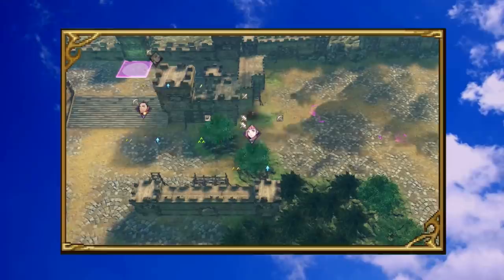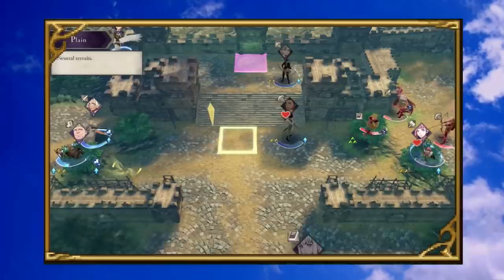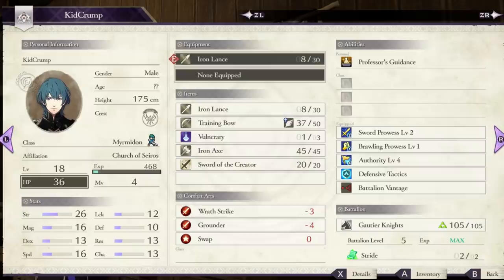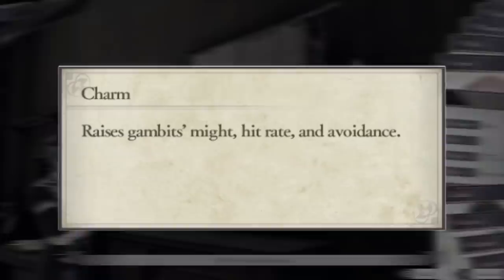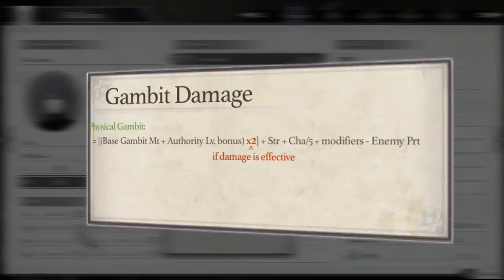But what I feel is largely misunderstood, due to the game's lack of clarification on the subject, is how the effectiveness of these attacks are calculated. We need look no further than Fire Emblem's newest stat line added exclusively to Three Houses: Charm. The game vaguely states that charm raises gambit's might, hit rate, and avoidance. While it certainly does affect your gambit damage, the equation is a little bit more complicated than that, and your charm's impact on gambit might ends up being divided by five.